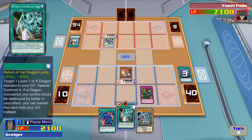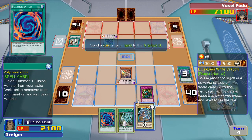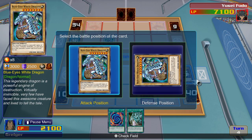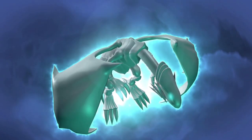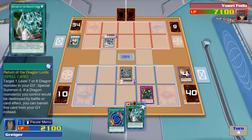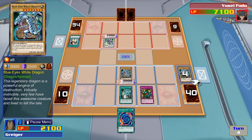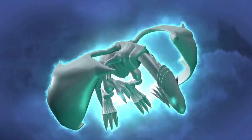So return to me, my monster. Now I activate my monster's effect. By sending it to the graveyard, I can summon Blue-Eyes. Now I activate Return of the Dragon Lords. This allows me to bring back a level 7 or 8 dragon type monster, and I choose Blue-Eyes.